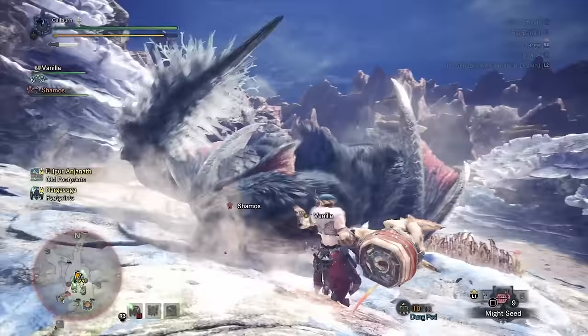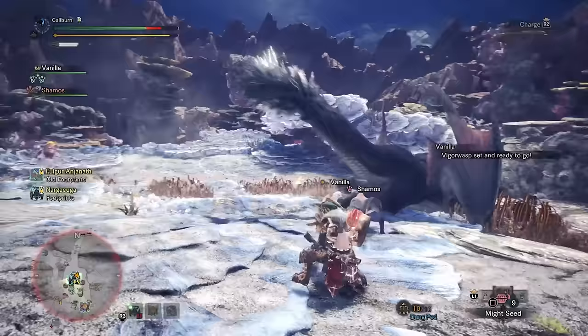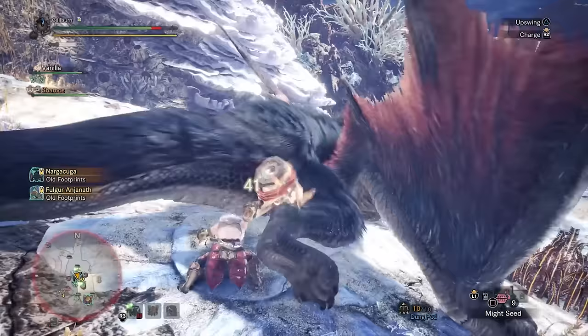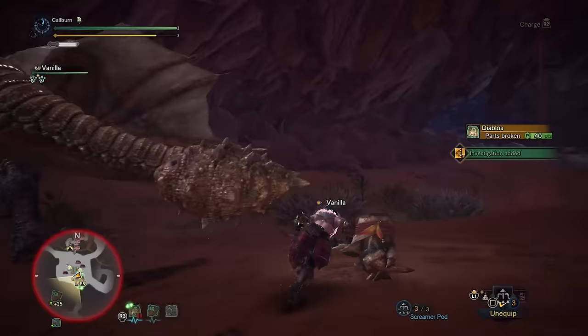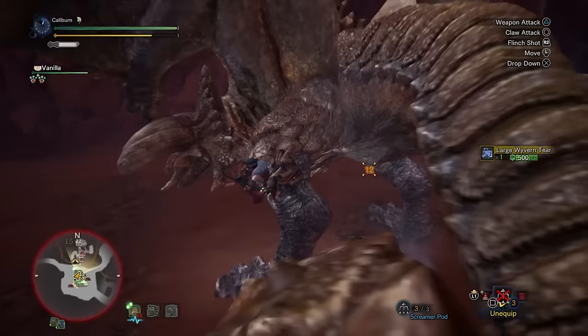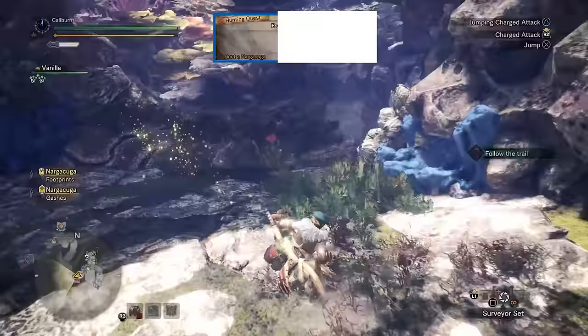You'll want to get a mid-tier Master Rank armor set coming up and there are a few options moving forward. Nargacuga's set has stamina management skills such as Stamina Surge, and the 3-piece set bonus is True Razor Sharp, which effectively doubles your weapon's sharpness. This is a nice set for Hammer, especially because the base sharpness of most hammers is pretty terrible. The other alternative is Diablos' set, just like from high rank — this has more of a focus on maximizing your Hammer's knockout power via Slugger. Regardless of your armor choice, you'll want to hunt Nargacuga anyways. Hunt Nargacuga in the next assigned quest, Ever-Present Shadow.